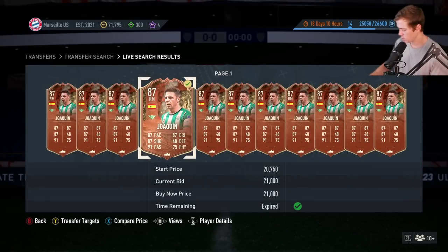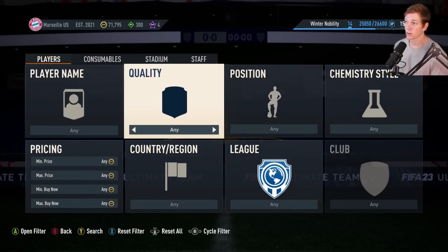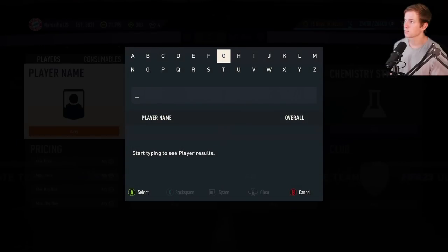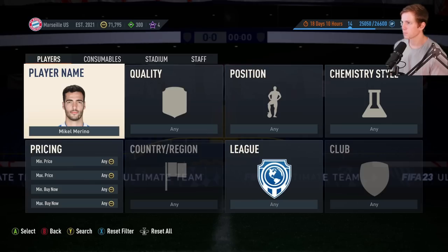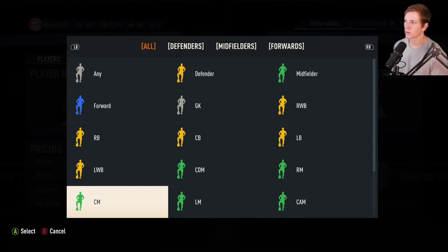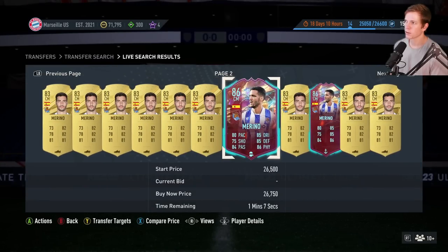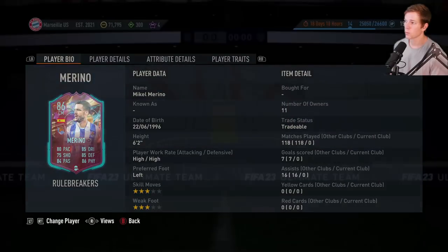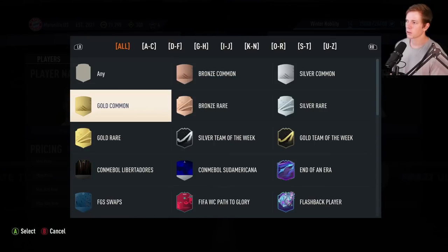The next upgrade we needed to make was to snag Merino at center mid — another really good card. This is another one of those special cards, but I don't know exactly what category it falls under. That would be the Rule Breakers. Okay so 24,750 — so we're gonna go Merino, Rule Breakers.